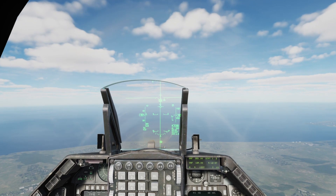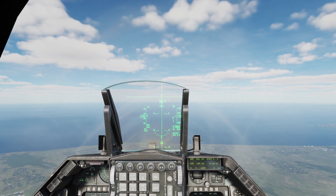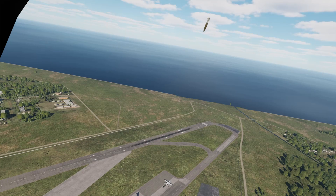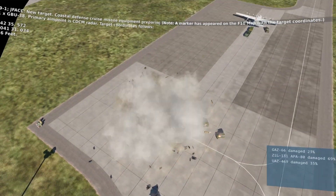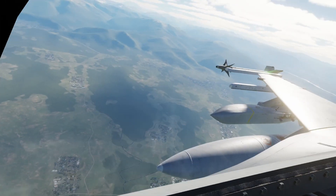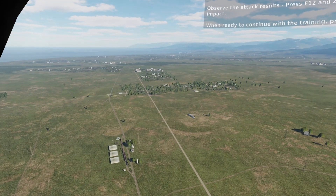We learned how to use JDAM bombs. These are a staple of the modern F-16 fleet — relatively easy to use and very effective. I particularly like to use the targeting pod with them. We then moved on to the JSAW training. There are a lot of similarities between the JSAW and the JDAM in terms of deployment, since both are effectively GPS guided.